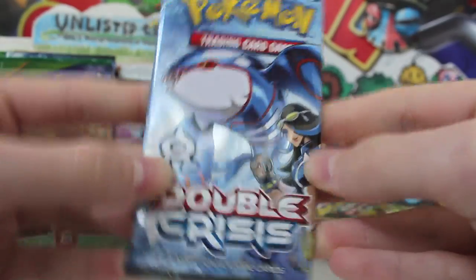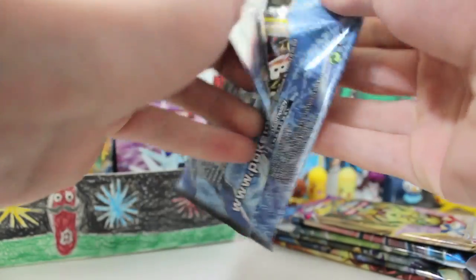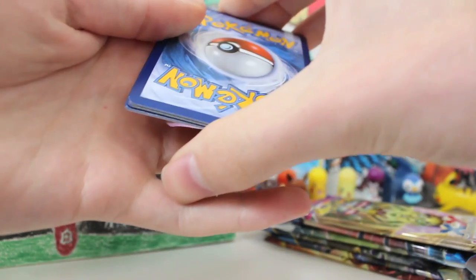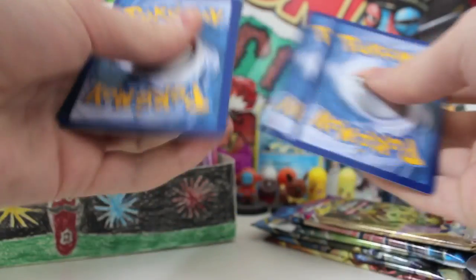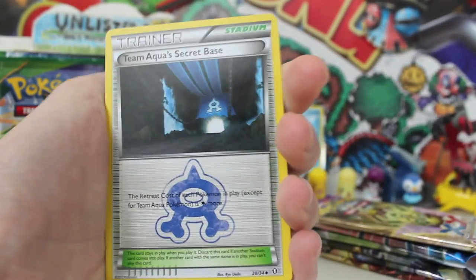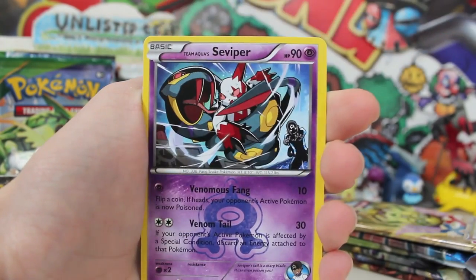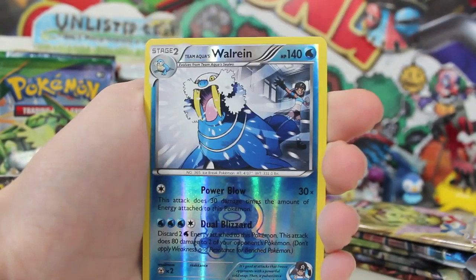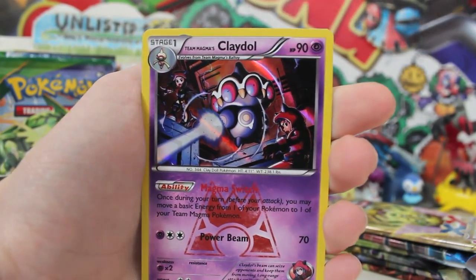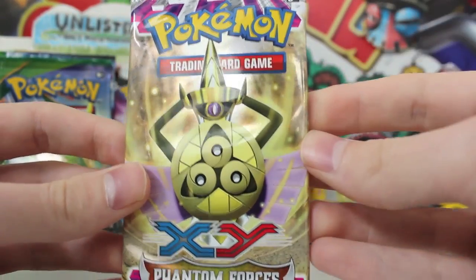We've got a Double Crisis pack. If you guys haven't seen my Double Crisis opening before, we got a sick boost box where we pulled every single card. The only things you can get out of this is a holo or a flipping amazing Fuller, so hopefully we can get that Fuller. We've got a Team Aqua's Admin, Lairon, Seviper, Numel — I love the artwork. We've got a Reversible Rain, and then a Holo Claydol. All good in the hood — we've got a whole bunch of Double Crisis, so hopefully we can pull the Fuller. I love those cards and the artwork as well.